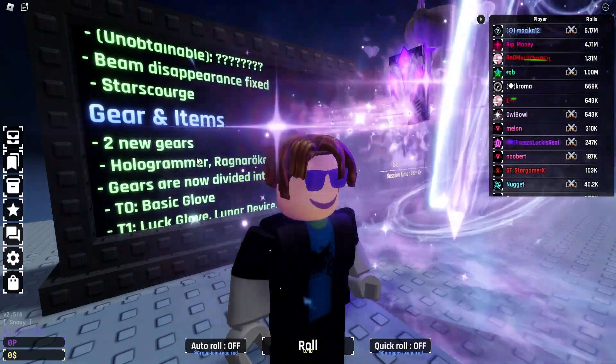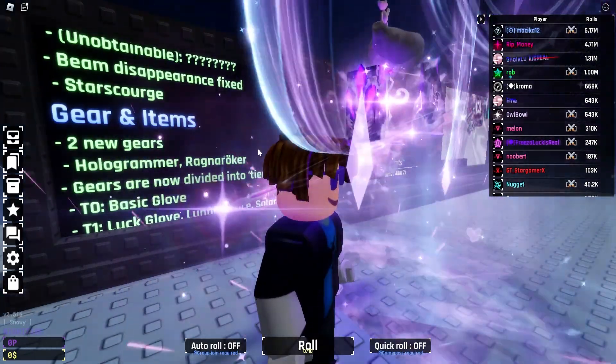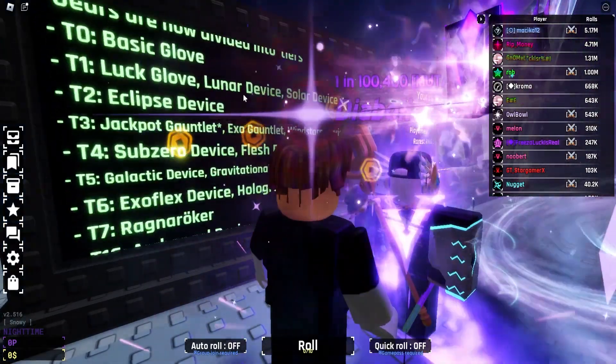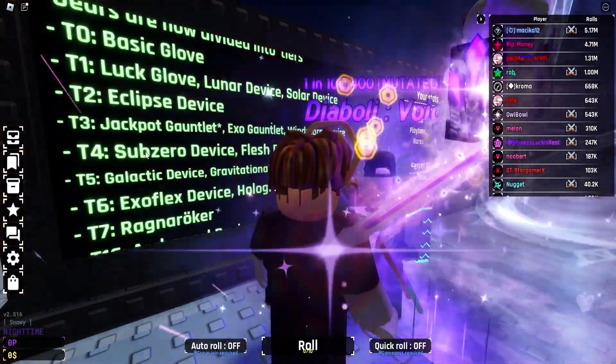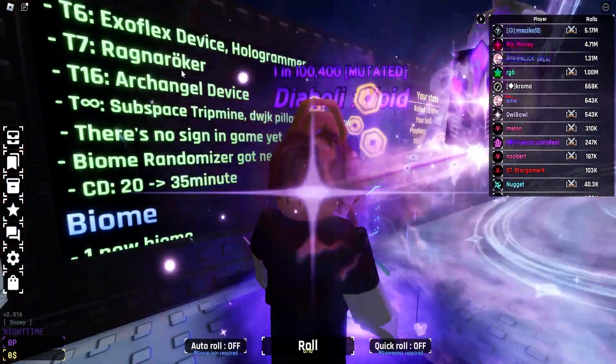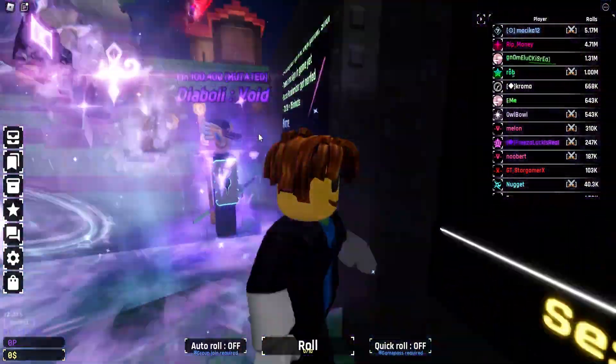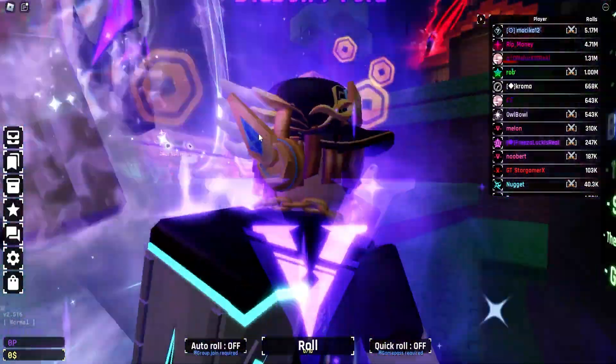We got gears and items — two new gears. We got Hologrammer, we got Ragnarok, so some Viking stuff going on there. Gears are now divided into tiers, and we got the Subservient Device. I'm really curious what the Archangel Device is gonna be.